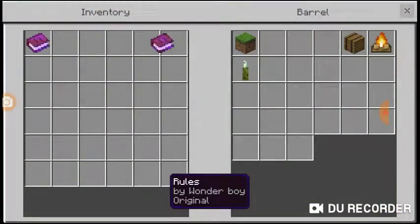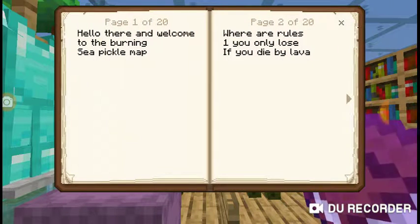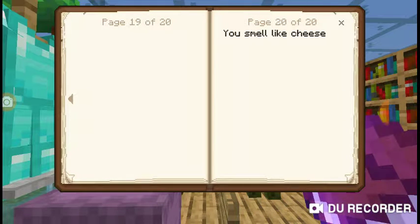Here's the rules. I might as well show you the rules as they might not be the same. Hello there and welcome to the Burning Sea Pickle Map. You only lose if you die by lava or fall off — I forgot to put that. When you find the shovels, break dirt, then go upstairs and pull lever. Have fun. And if you go all the way to page 23, you can see the truth. Anyways, that's going to be it for this episode — I hope to see you all next time. Goodbye. Bye.